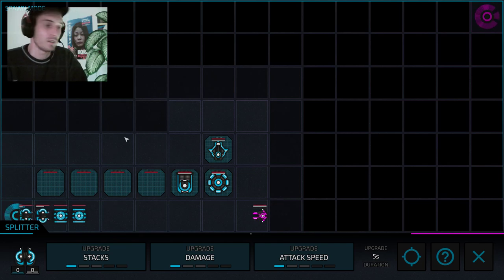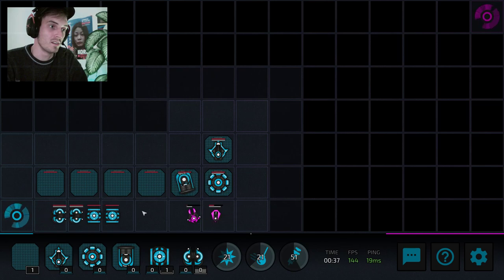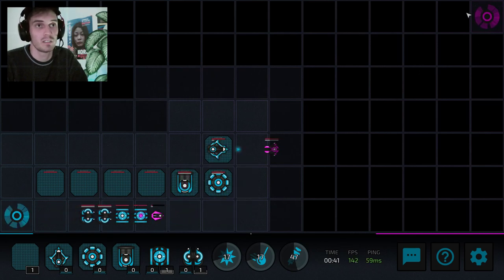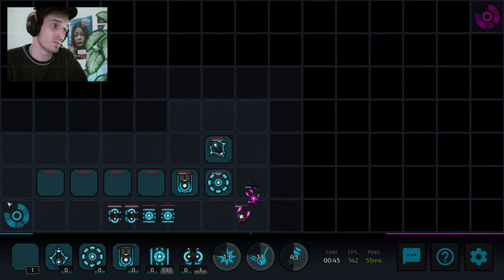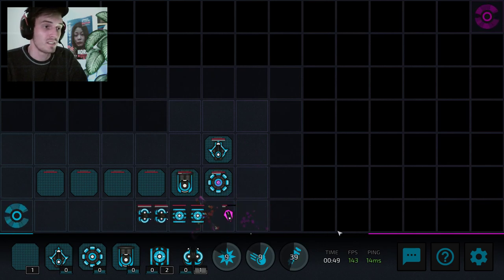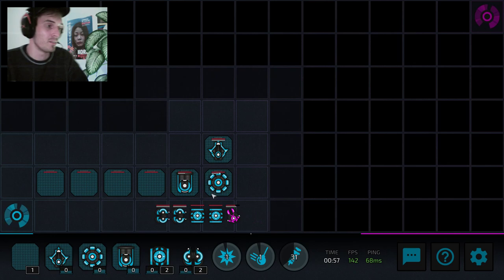Once we've done that, let's look at what the aim of the game is. The aim of the game is to destroy the enemy core up here and to defend my own core down here. As you can see, the bot has started spawning some minions and I have to take care of them, otherwise they will run into my core and damage it.